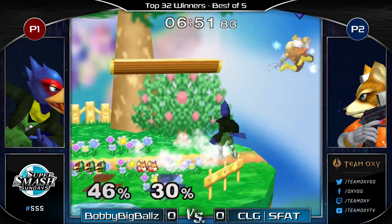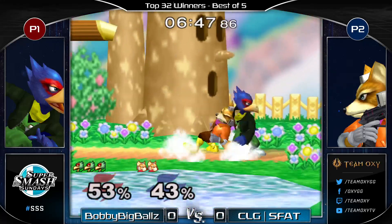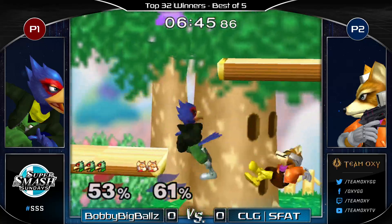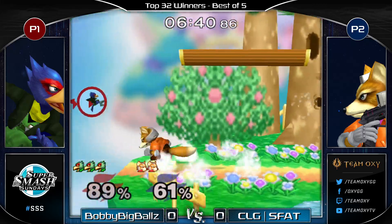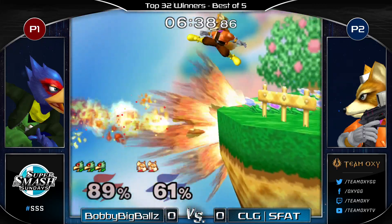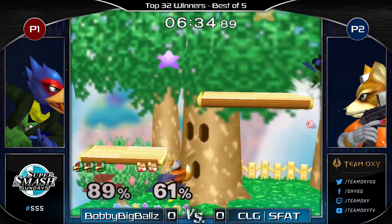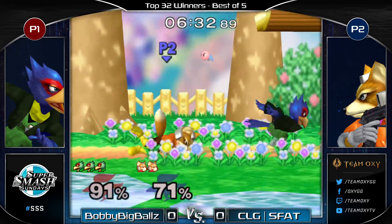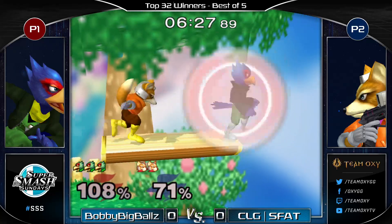Bobby gets to shine out of shield. The laser's not quite low enough but he finds the approaching dash. Bobby popping off a little bit. That shortened was interesting — I don't think he meant to side-B. I don't know if he's close enough to SD, so maybe if you're not sure you just want to make sure. Maybe he can't run. He actually does the side-B as a tech check.